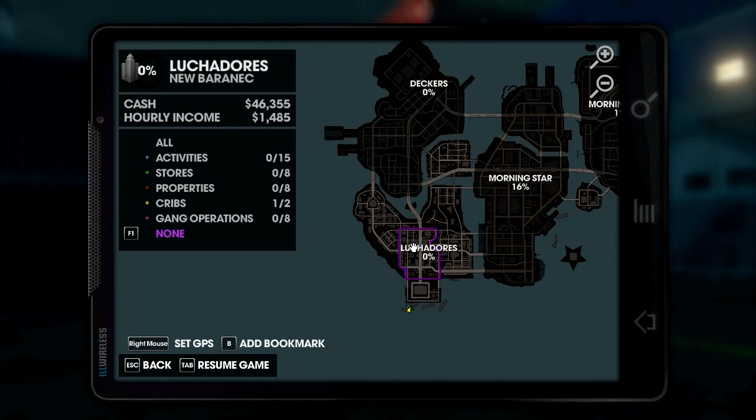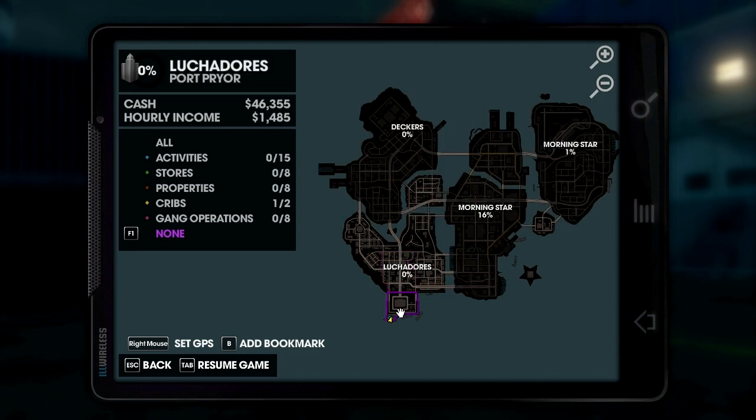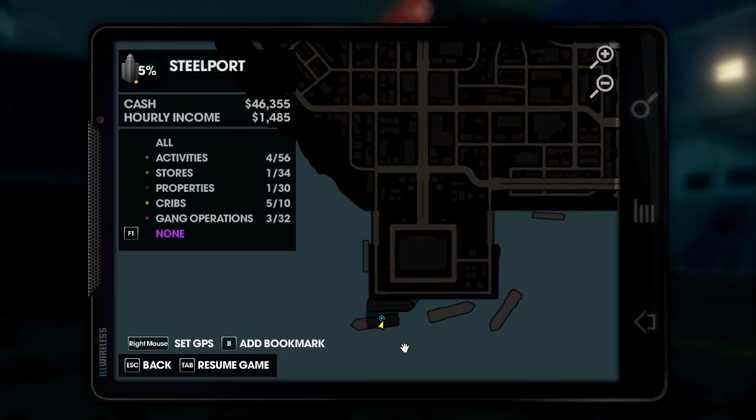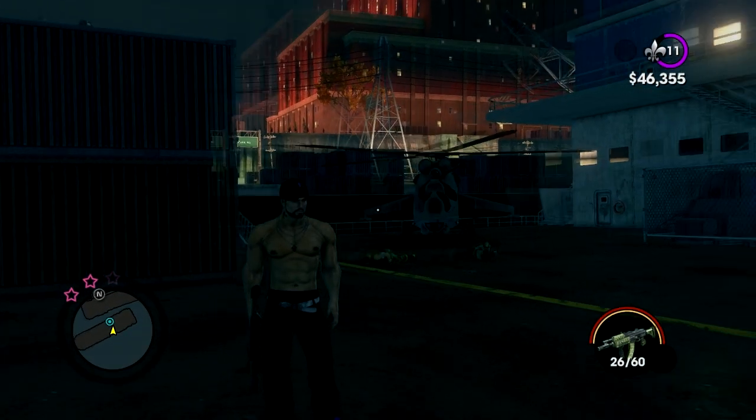I'll zoom out to show you more — bottom left of the whole map. The sanctuary isn't very big this time. Bottom left, just there where I've lit up — you see the lines? It's that boat there. One, two, three, four — that boat, the one I'm on. You can see it, good. Just explaining it for the people that don't get it.